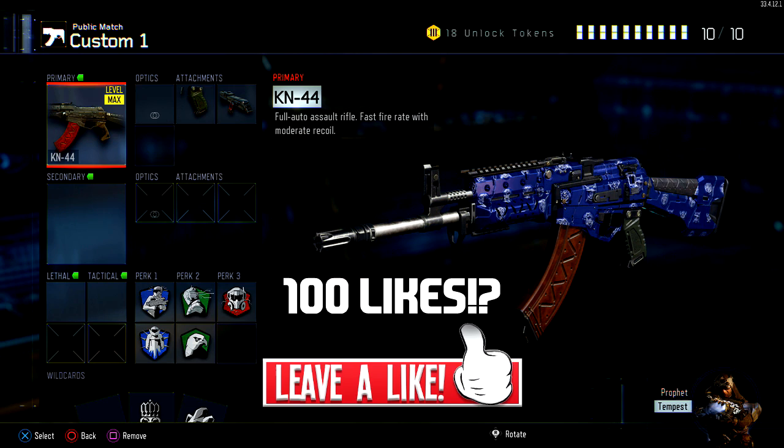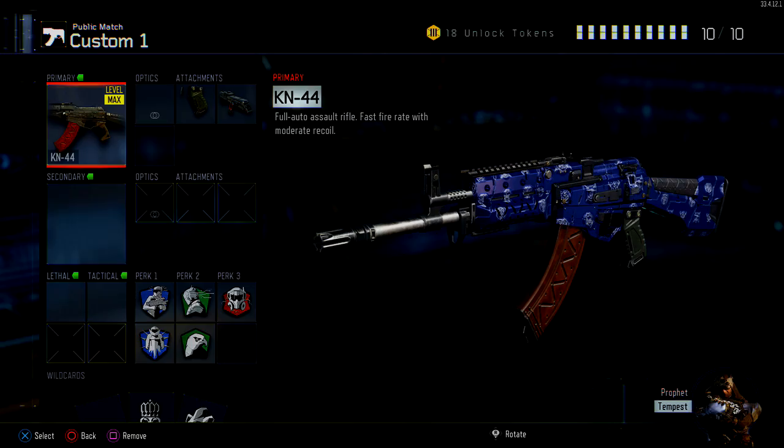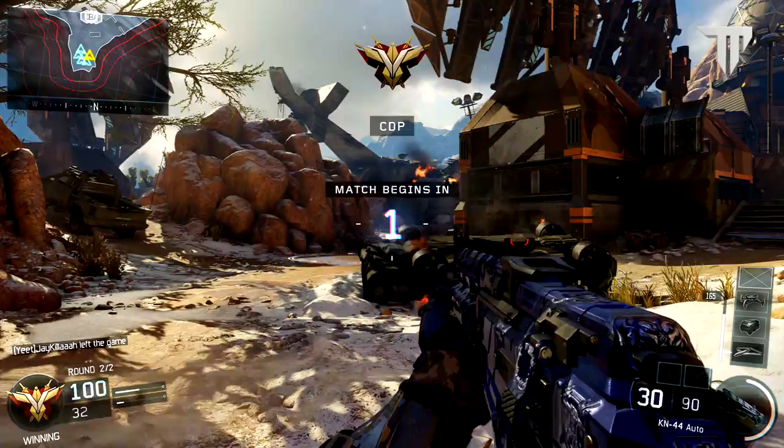Alright guys, let's just get right into it. Don't forget to drop a like if you found this video helpful. Check out my other videos if you missed them — click the top right corner if you're on mobile or link in description. Here's a screenshot of the class setup. Feel free to pause the video and copy the setup because I'm going to be transitioning over to the gameplay and I'll be going over each attachment and perk and why I use them.